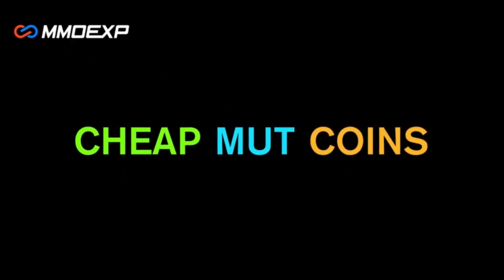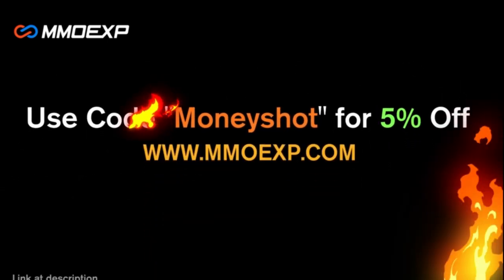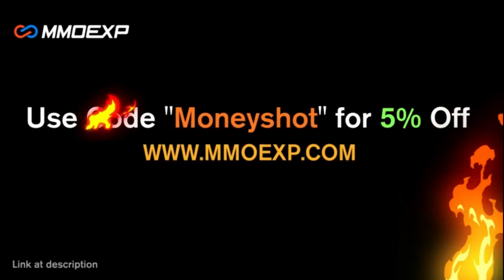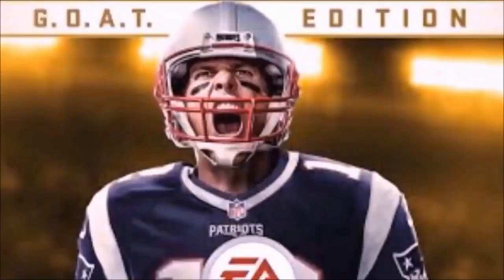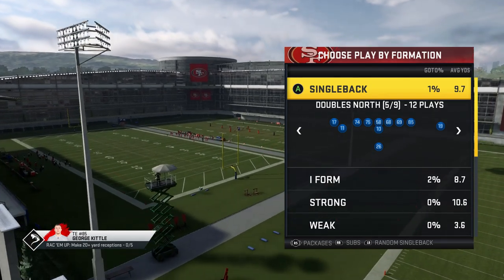Need some fast, cheap, reliable Madden coins? Go to mmoxp.com and use discount code 'money shot' for 5% off your order. Link in the description below. Welcome back YouTubers and Madden fans, this is Mad Money Shot, sniffing out the mad cheese.